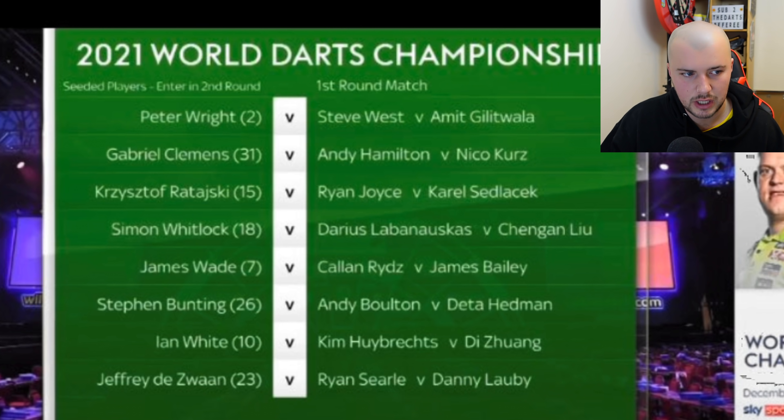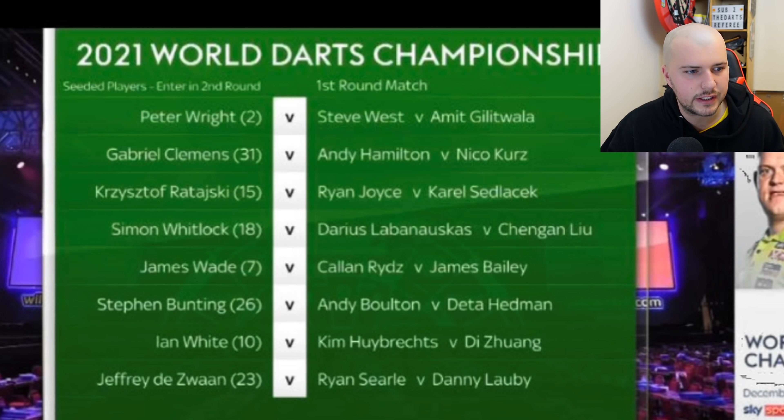On to the third quarter: Peter Wright plays the winner of Steve West and Amit Gilitswana. Gabriel Clemens plays the winner of Andy Hamilton and Nico Kurz — that should be a good match. Nico is playing really well and had a great World Championship last year, while Andy Hamilton is back in his first World Championship again for a little while, so it's nice to see him playing.